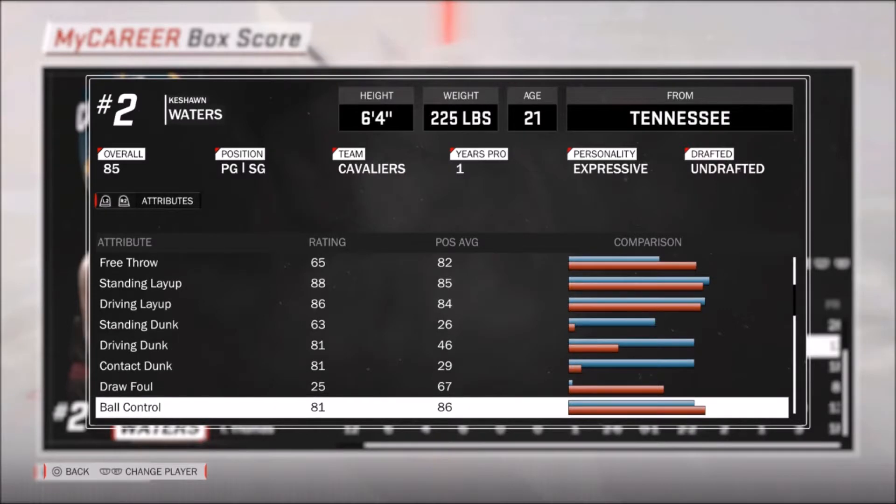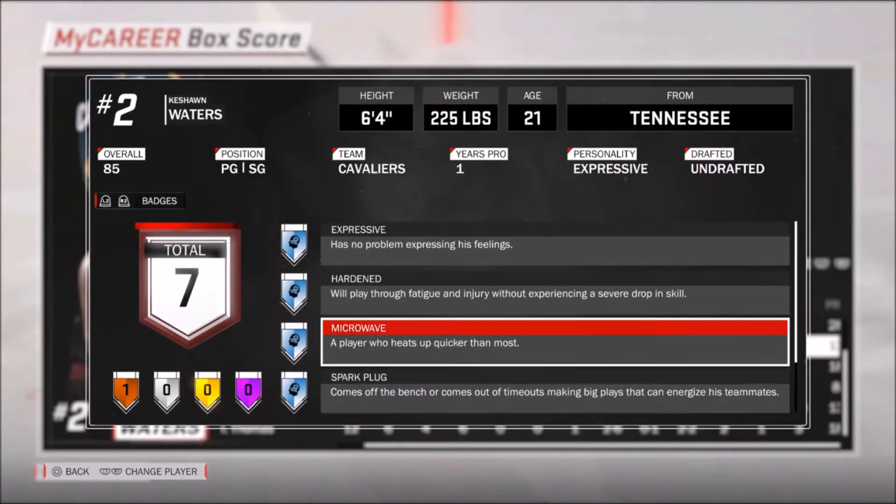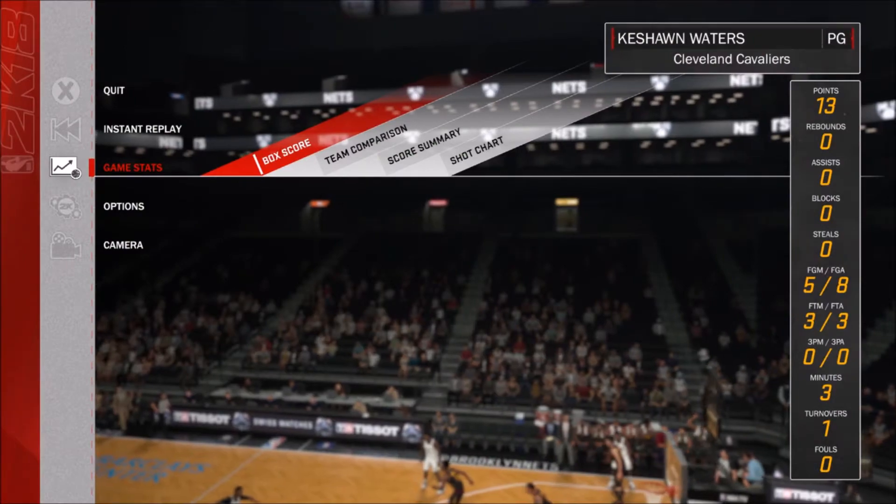I don't have contact dunks on or anything, so this can work for all archetypes as long as you can get the baseline reverse off one dunk. To even get contact dunks, you have to have a driving dunk of an 82. As you can see, mine's 81, so I don't have any contact dunks on. You only have to have baseline reverse off one. These are my badges — as you can see, I don't have posterizer. So you don't need posterizer or contact dunks to get the posterizer badge in this game.